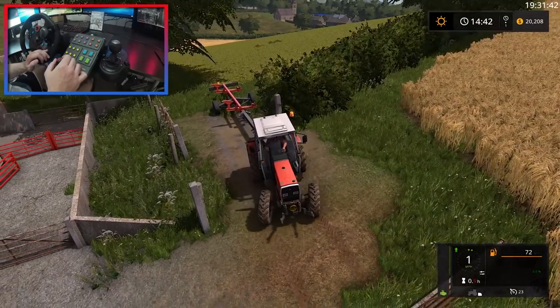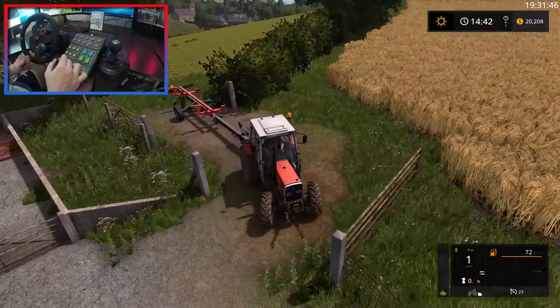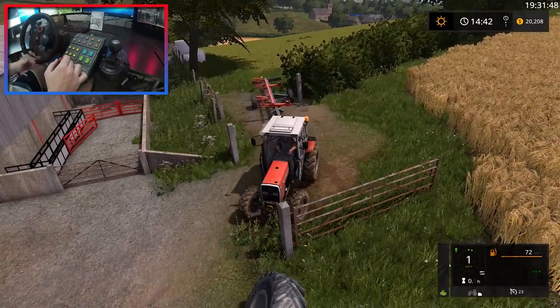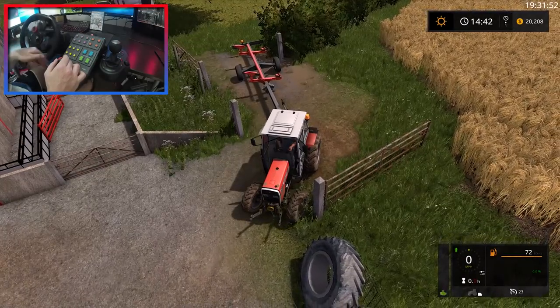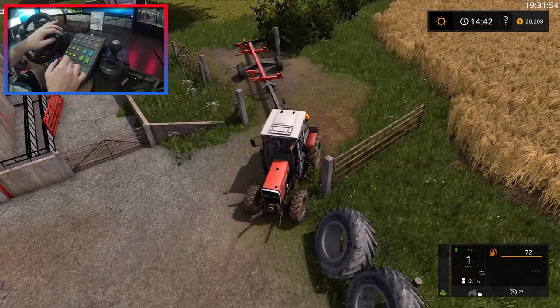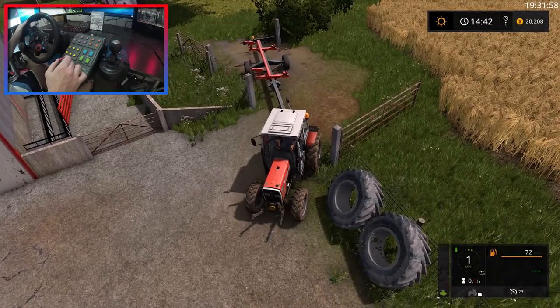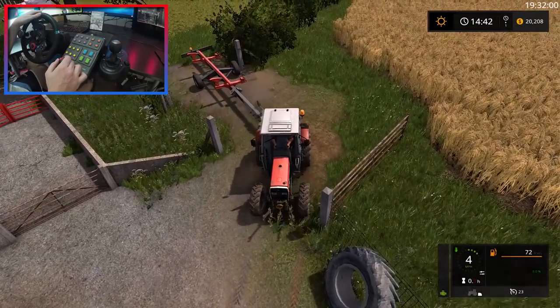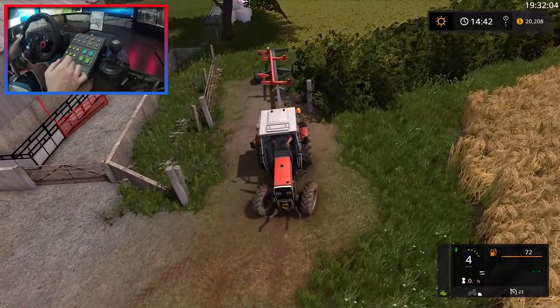Let's go ahead and jump back into the Massey. I'm going to do this in third person because I am not in the mood during this recording to get stuck on the gate or the fence. Let's see if we can get around here - first attempt. We're going to come out pretty wide, diagonally. No, we're going to hit the fence - this is impossible. How are we going to do this? There we go.